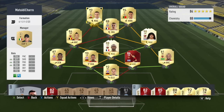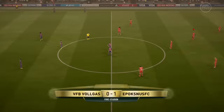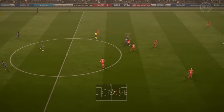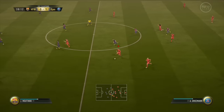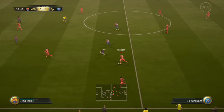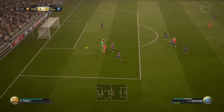I like my two strikers to pressure the back line and also get in behind. The thing with this 4-1-2-1-2 is that it's so strong on the counter attack — if you get the ball on your opponent's half and can find one of the three forwards very fast, your counter attack will be very dangerous.